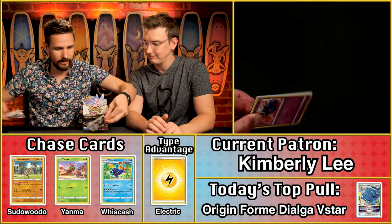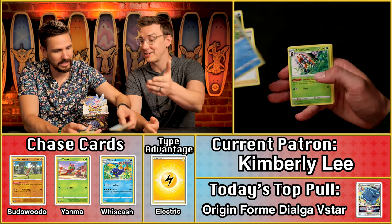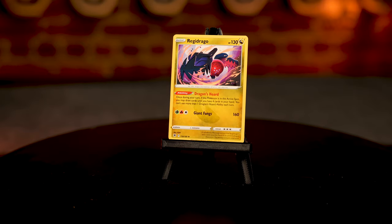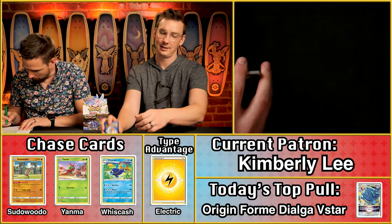Kimberly Lee — just the dark energy, no multiplier. We've got the Wishcash — there's a point! Growlithe and the Regidrago. I thought for sure it was a heavy pack — it was just that Wishcash you were feeling. Two points for Kimberly Lee.